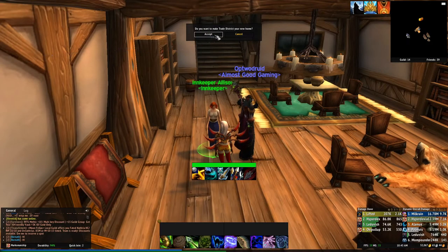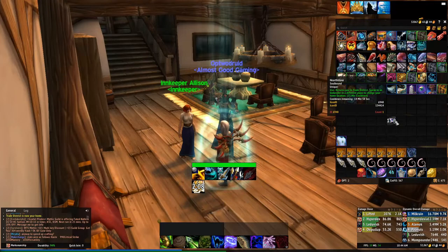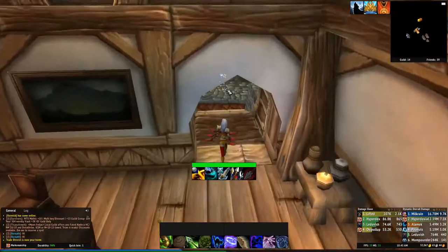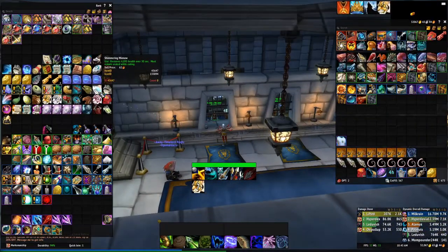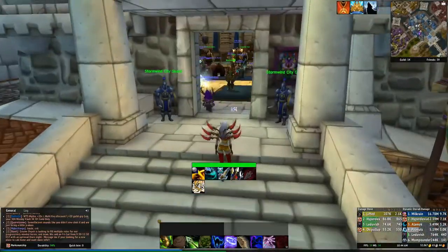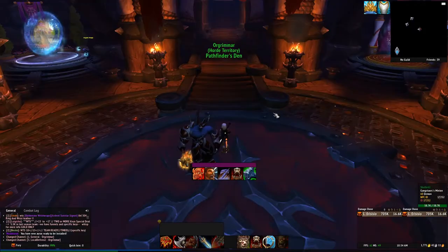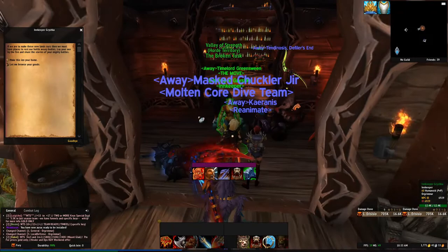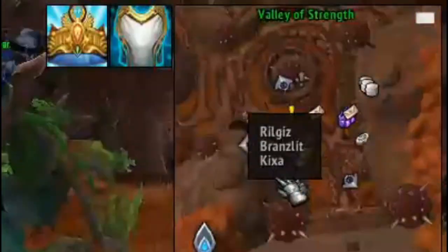Whenever you get lost or just need to come back home to use resources like the bank, or get help from trade chat, you can activate your Hearthstone and use it whenever you want. At these locations there are so many different things that can help you out. If you don't remember where some of these places are, you can always speak to any guard. You have the bank where you can store your stuff, a mailbox, a vendor where you can sell stuff and repair, the auction house, a barbershop to change your look, a transmogrifier for fashion, and portals and rides to take you to other locations. Speak to a guard, hit the option you're looking for, and you'll see the red flag on the mini-map and can head there.